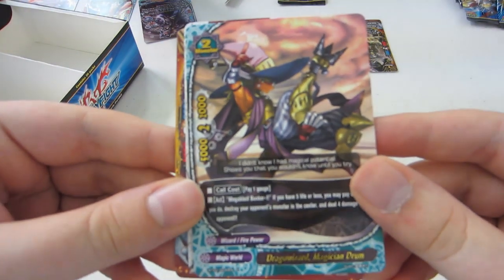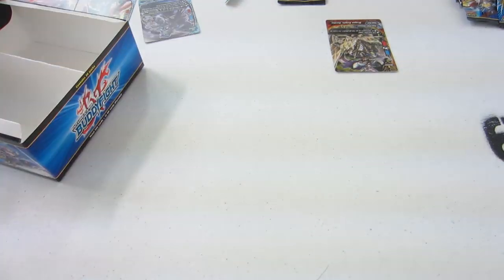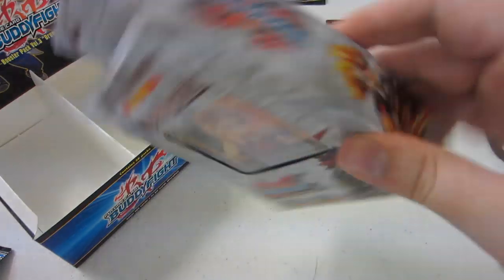Dragon Wizard Magician Drum is the rare in this pack. Everything else we kinda already saw. Gummy Slime. Thunder Knights - Ario Speed Wagon. Ario Speed Wagon indeed. So yeah, that was the Drums Adventure unboxing. We're gonna come back in a second with this unboxing of the Dronjin World Trial Deck. Whoa, it's crazy.